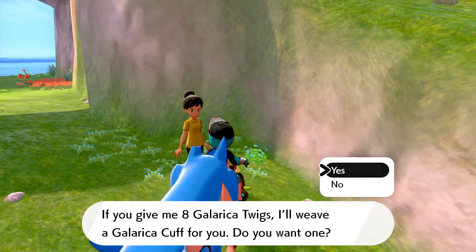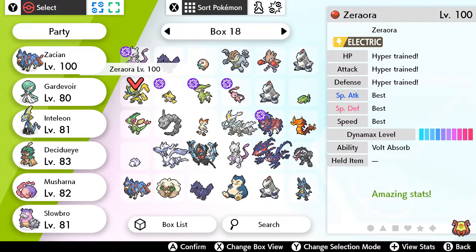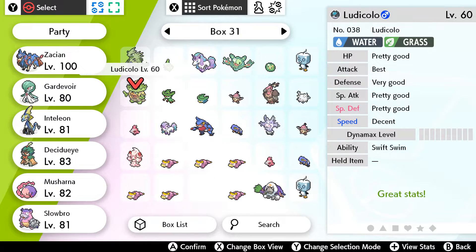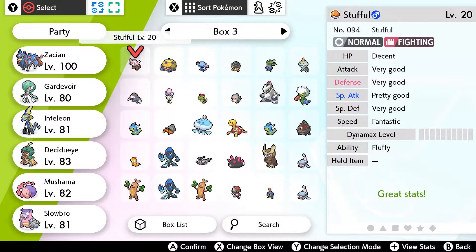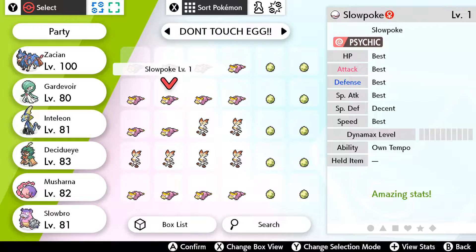One quick thing I also wanted to mention: if you talk to her after doing it the first time, she'll give you some clothing items, so you may want to do that. Now let's go grab a Slowpoke from my boxes — I was shiny hunting for them, as you probably know.